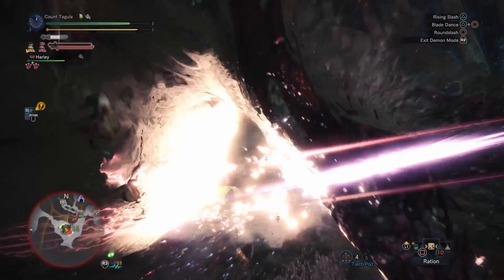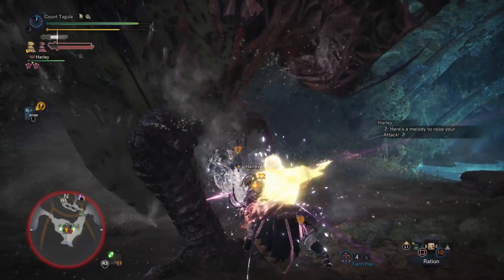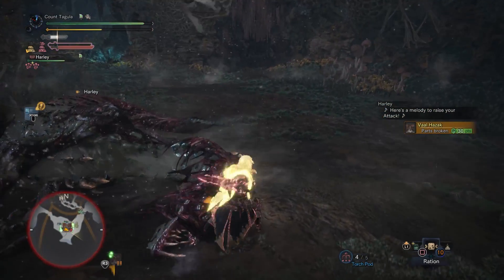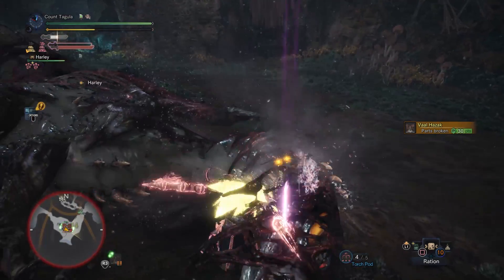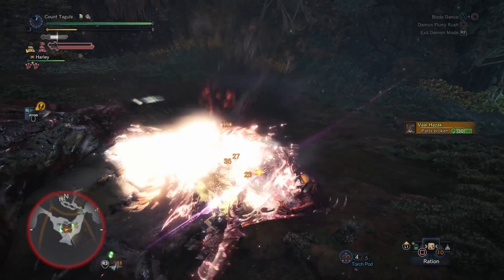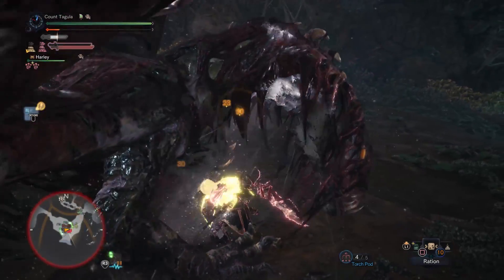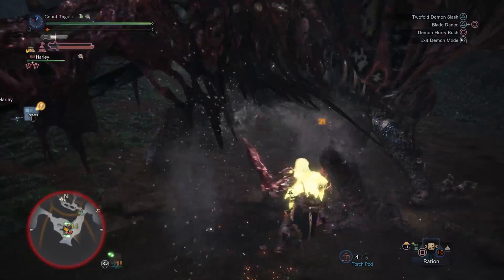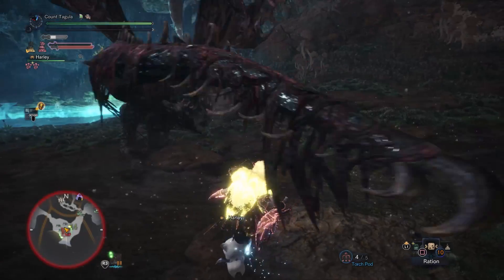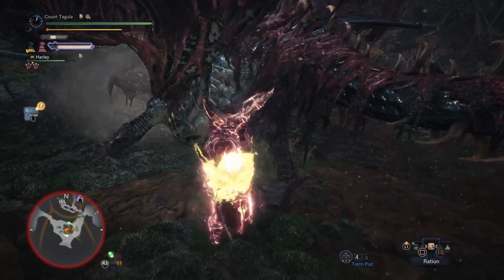We're going for Master's Touch, but before I get into the build itself, I do want to cover Latent Power and my thoughts on this particular armor skill. There seems to be a lot of confusion on exactly how Latent Power works, so I'm going to spend a few minutes at the beginning of this video to explain how it works. This build does take advantage of Latent Power but by no means is it built around the skill itself.